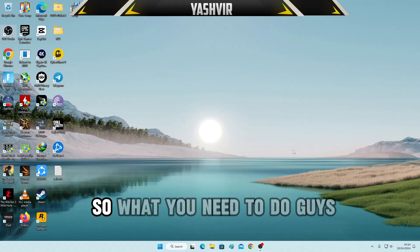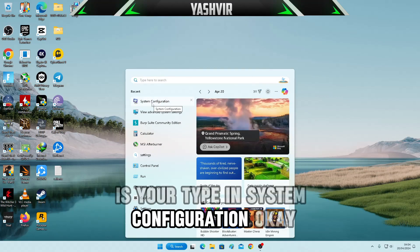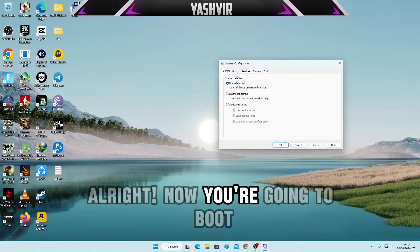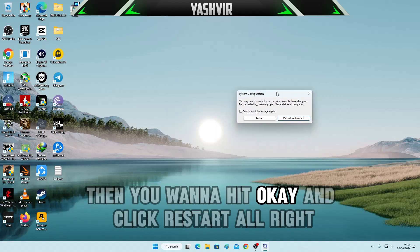What you can do now is type in System Configuration. Go to Boot and click Safe Boot, then hit OK and click on Start.